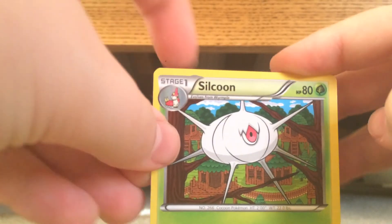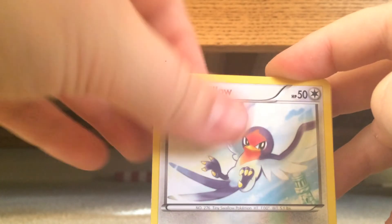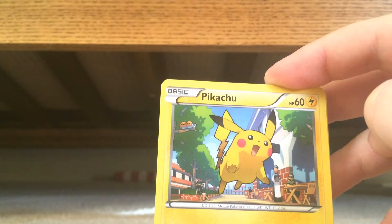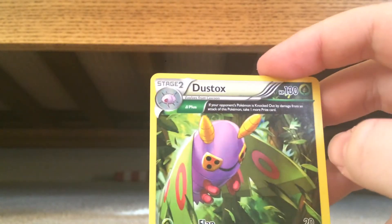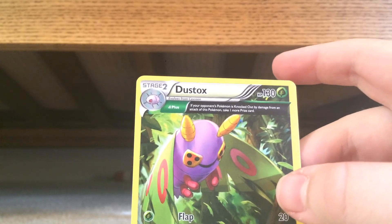If I could get a Shaymin EX full art out of this pack, that would be great — that's the card I need out of this set. Here's the code card. Let's get straight into the pack. We've got Steven, Silk, Healing Scarf, Electric Energy, Taillow, Exeggcute, Altaria, Pikachu, Dustox, and something I don't know what this is. That will be the end of this video — see you guys in the next one.